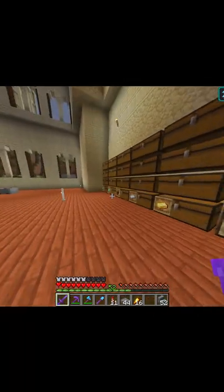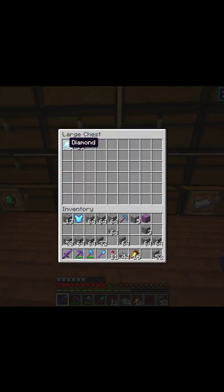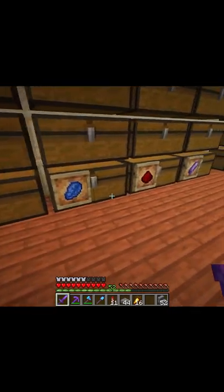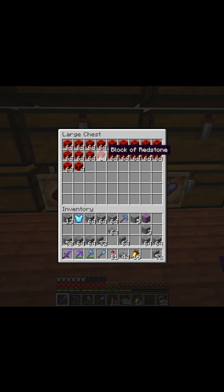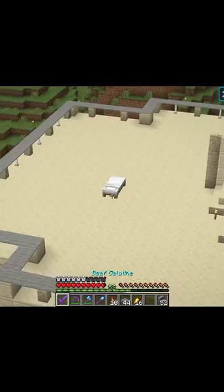We've got a ton of materials here. The emerald collection I haven't put in yet. We have some diamonds, not much netherite left after that. Iron's looking good, gold is looking good. We need to upgrade this stash — we've got so much of this from our raid farm. I really like the outside of it, it's not really decorated though.